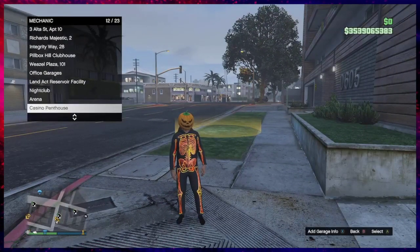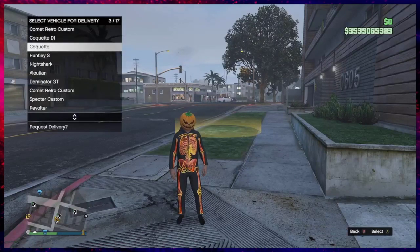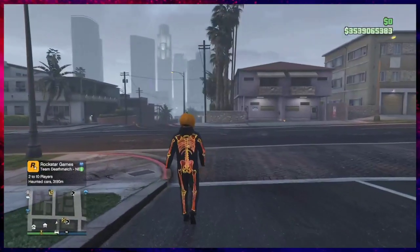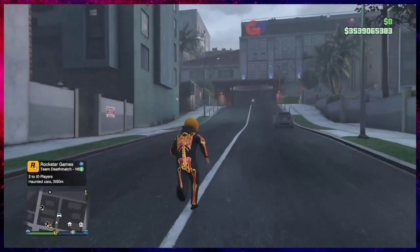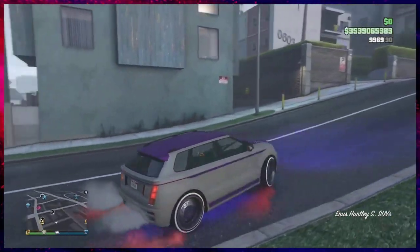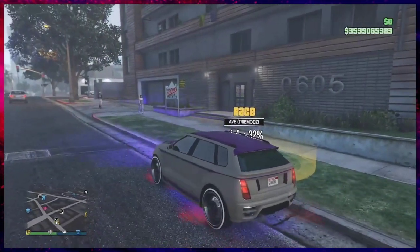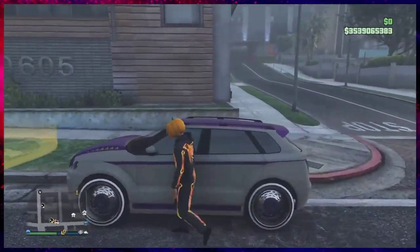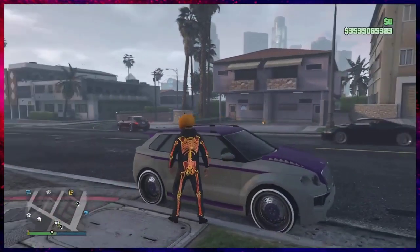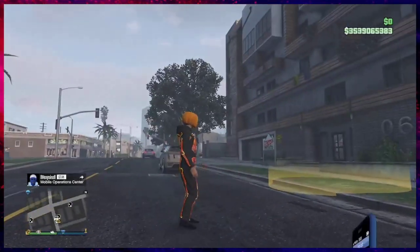Call out any car — it doesn't matter which one. Park it for your friend to get. Once it spawns in, get inside of it. Then your friend holds down the d-pad, flips up the Franklin screen again, presses B, and runs up to get inside the vehicle. Make sure the vehicle is unlocked so they can get in.